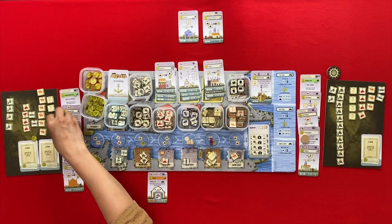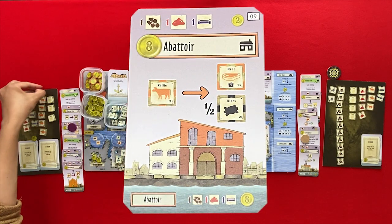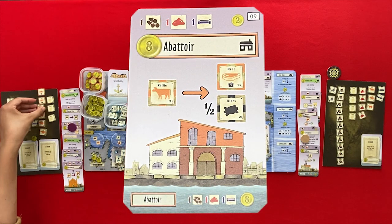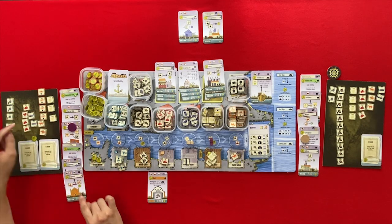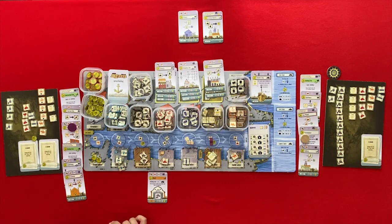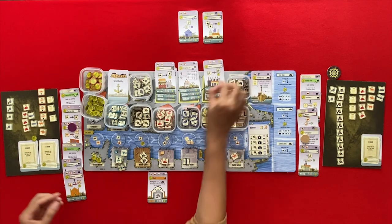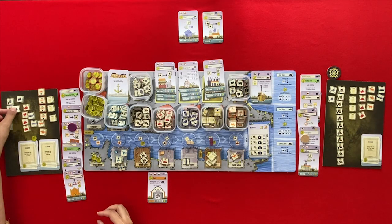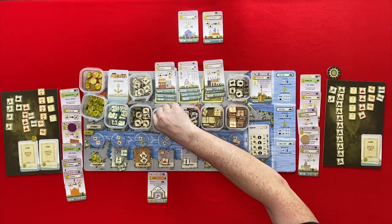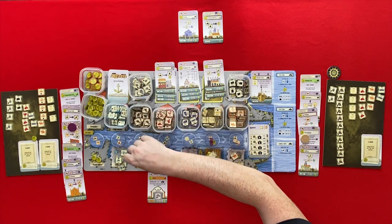I'm going to my abattoir and take this cattle and turn them into meat. For every one, I get a hide, so I get two hides. That's actually going to be useful if you can turn them into leather. The town is going to build the shipping line. A wood and a clay come out — I'll just take the wood.